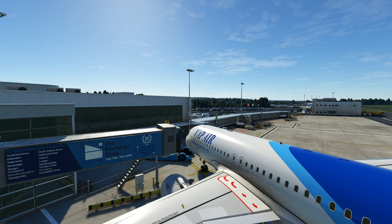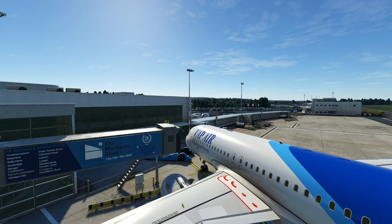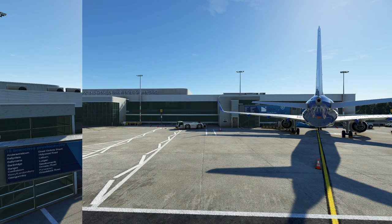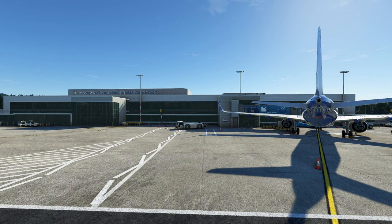I've tried two methods of using the jetway: the EFB inside the aircraft, which does make the jetway head move, and pushback helper which also has a jetway option. It appears that the jetway does not link up with the aircraft, so it's something that will have to be reported. That about does it for jetways.